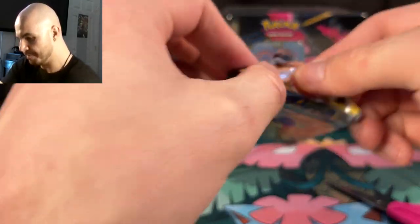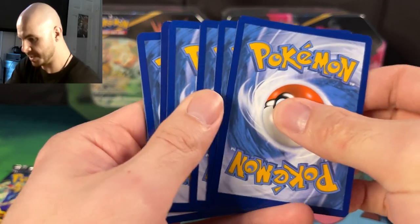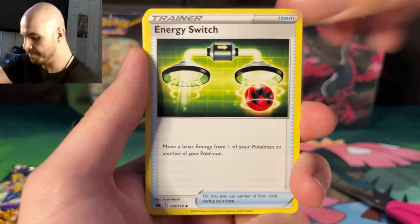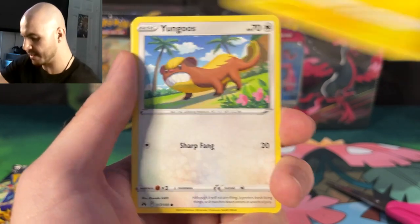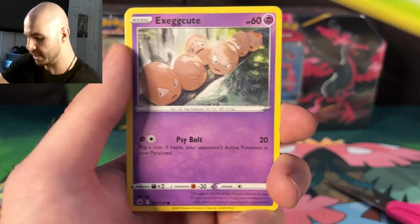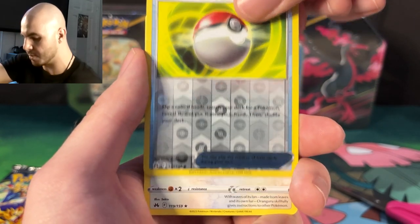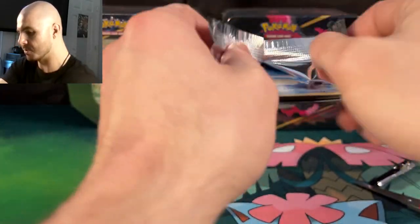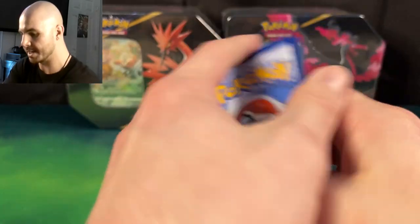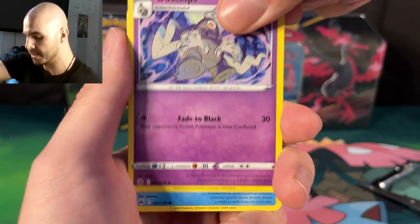We're gonna get into pack number four here, see if we can go two for two with this tin. The card trick, as it's referred to, means taking four cards from the back of the pack and shuffling them to the front, so that if you pull a holo card, it's the last card in the pack — kind of helps make it more of a surprise. We have a reverse holo Pokeball and an Oranguru. Last pack — can we end the Articuno tin with an absolutely beautiful piece? I'm hoping for an art rare.